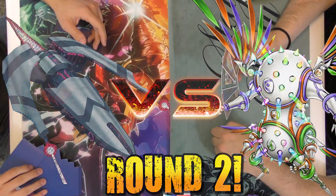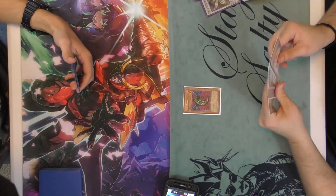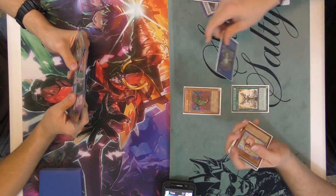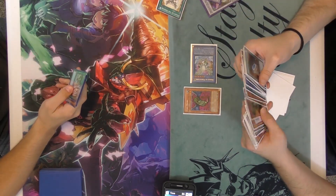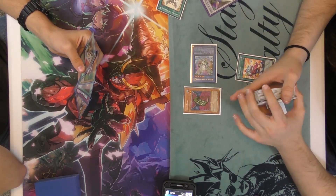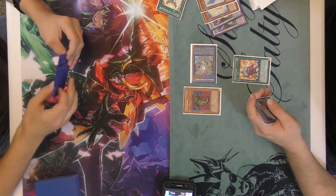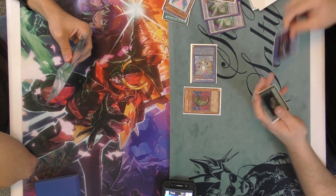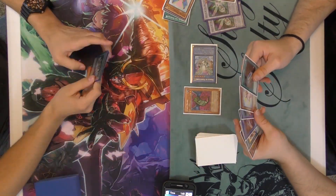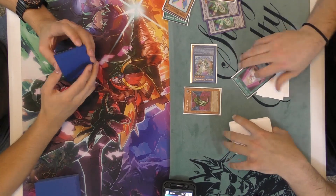Now we are in round two. Obviously I go first because this is a Herald deck. All 6,000 damage went through, so I got two searches. I go into a Herald, pitching Bin 10, search Wings off of the Bin 10. Looks like I pitch Bear, set Vendor, activate Vendor, probably going to pitch Wings off the Vendor. I mill Garnet, which is not good. I hope I do not draw a Brilliant Fusion. I resolve everything properly and get a search for Bear at the end - I didn't draw into Bear off the Vendor. So that's really good - got the Vendor search.